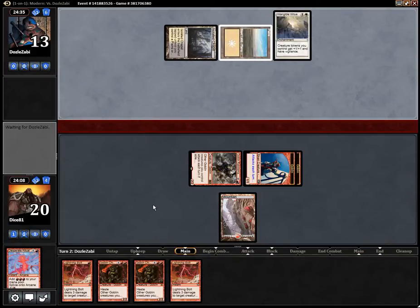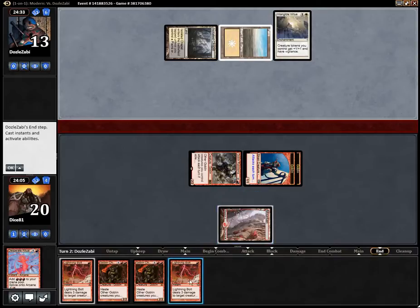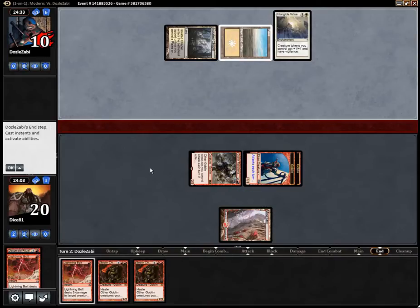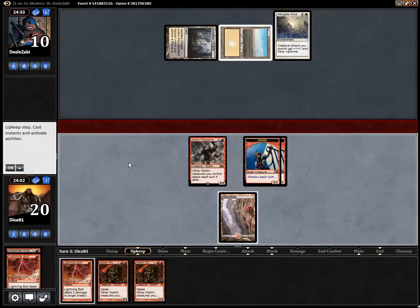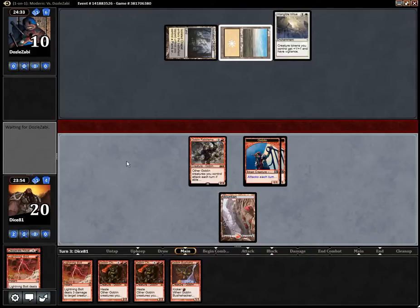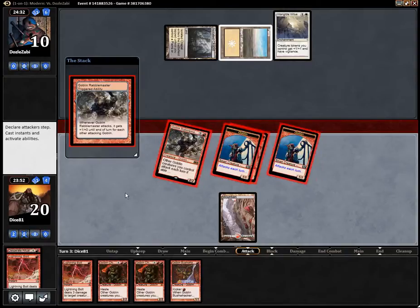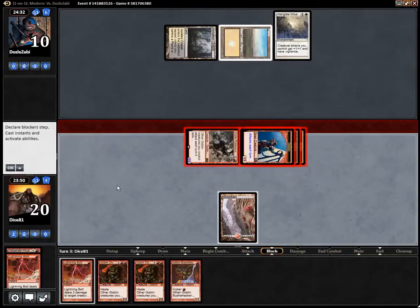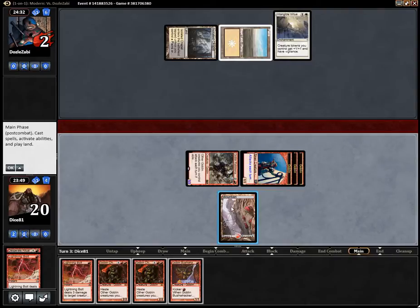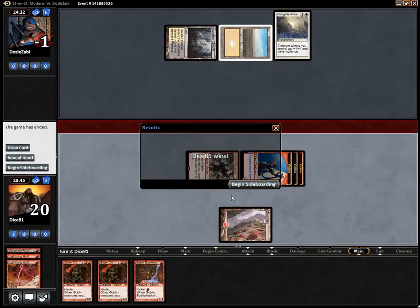Intangible Virtue — you can play Intangible Virtue, that's not a problem. It will be a problem in the second game, that's for sure. Bushwhacker? No, I just keep up the Bolt and attack. That's 8 damage, and the Bolt to the face, and it's over turn 3.